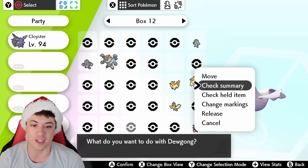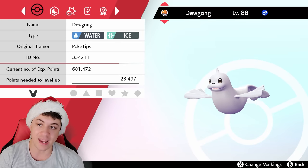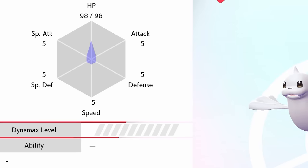Now let's actually take a look at their stats and everything. Let's check out their summary. We can see a Dugong's summary — it has its typing and everything, that's all good — but its stats and its ability are still missing. Work in progress.